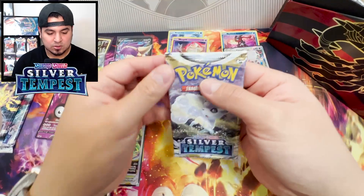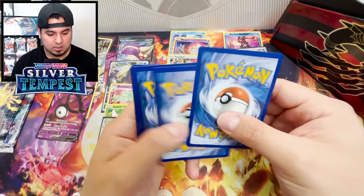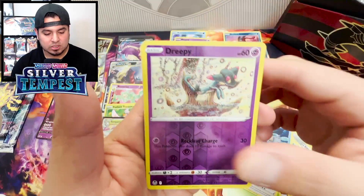Come on, last three packs - this is still not over. Come on Silver Tempest, take this W. That random Poncho, the Sand Pony, Bug, Jupiter, Spinda, Phoebe. Reverse Rare, Sleeping Dragon, Rapidash holo. Last two packs - come on, Regieleki. I need a full art. I have no full arts from this set.